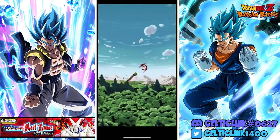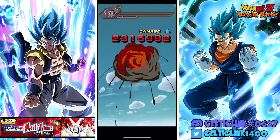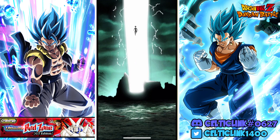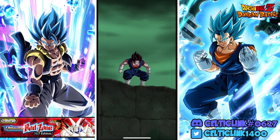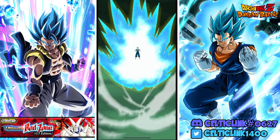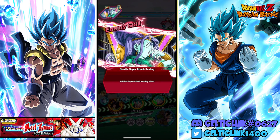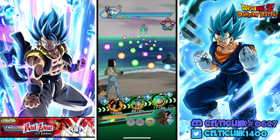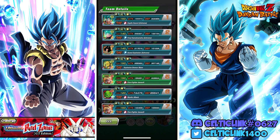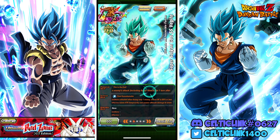Inching ever closer to that Scouter Effect. Now for the fun stuff. It's such a shame that this isn't voiced - can't wait until we actually get an actual transforming one that actually does the voice. So remember, we have guaranteed dodge this turn. Let's go ahead and take a look at what he can do now that we are transformed - turn four.